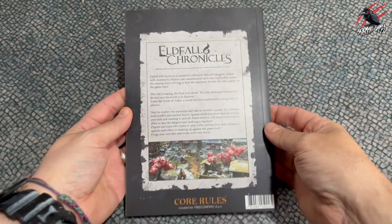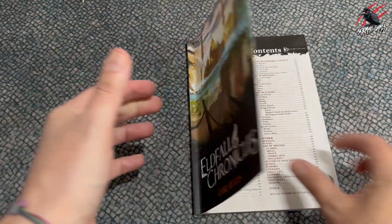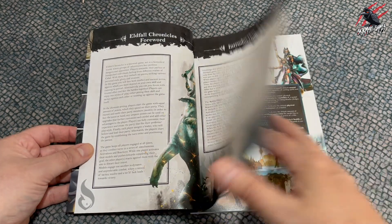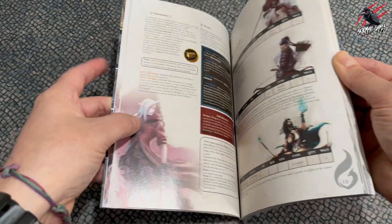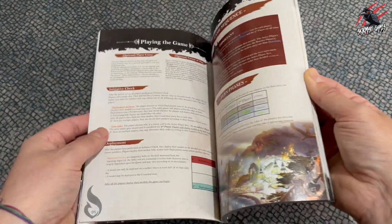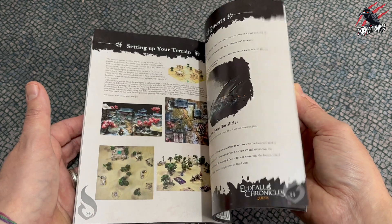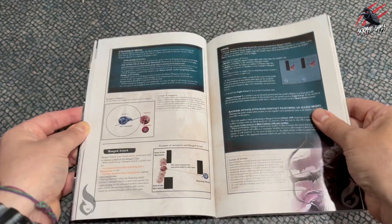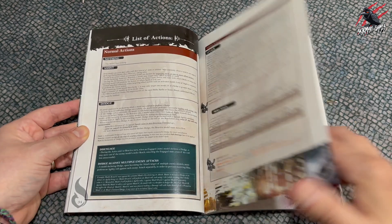Now we've got the Core Rules book. This is the A5 book, which I really like — I think this is the direction I want to go in with my own games. I think A5 is really nice; you don't need a massive book, and having the smaller book is really handy when you're taking it out to play games with friends. Back to Eld4 Chronicles — it's quite rules-heavy, so there's quite a bit to read through and you'll definitely want to play a few trial games to get used to it. The good thing is the cards hold a lot of information so you shouldn't have to be going back and forth to the book. You've got scenarios and missions to play too, and nice top-down guides and diagrams.